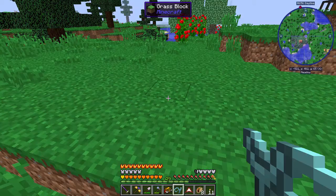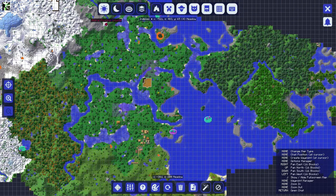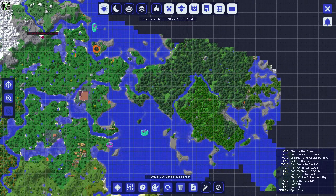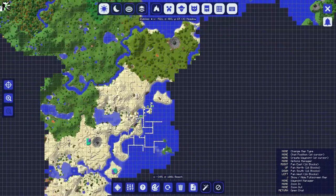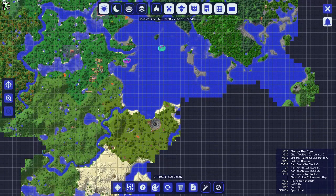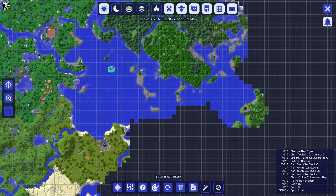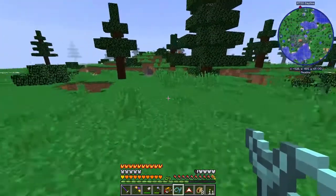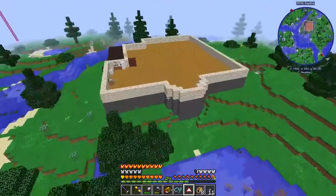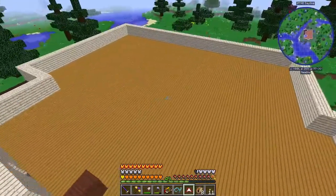Between last episode and this one, I went and collected all the inscriber presses from meteors. I went to four different meteors — two down here, one in the desert, one in the savannah, and one on top of a mountain. Also finished the floor in this building, so our house now has a first floor to work with.